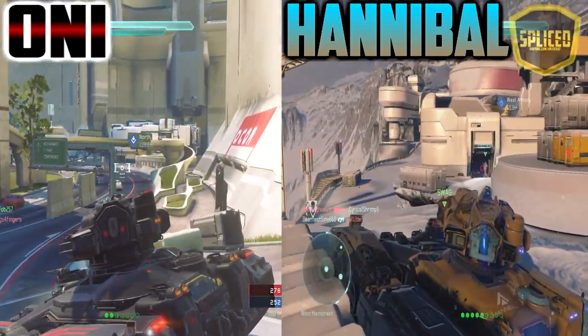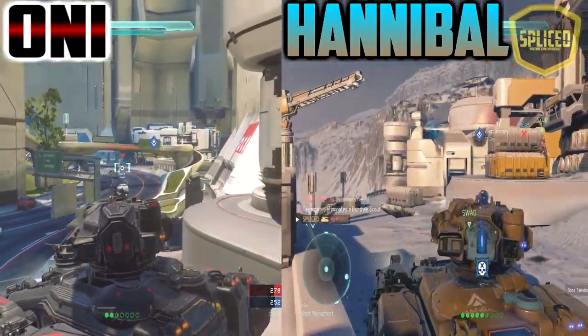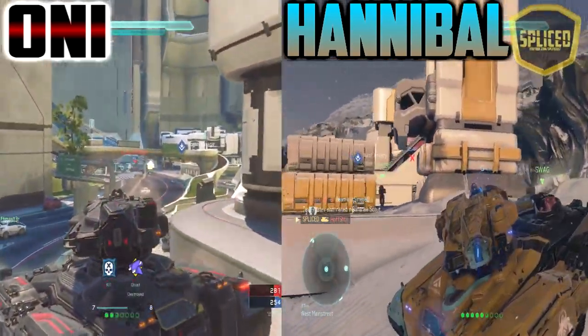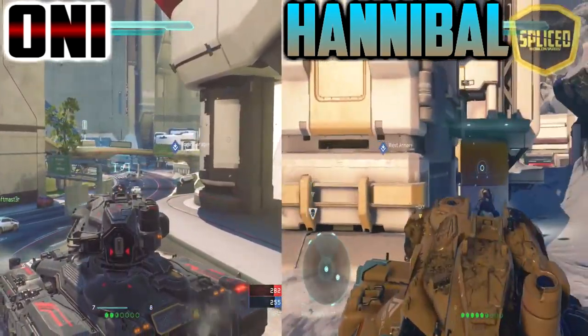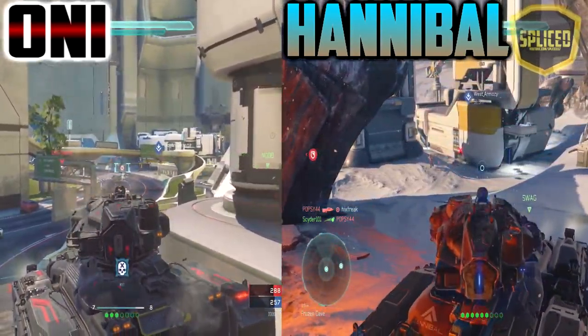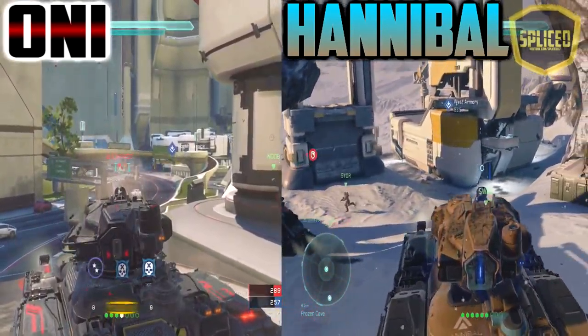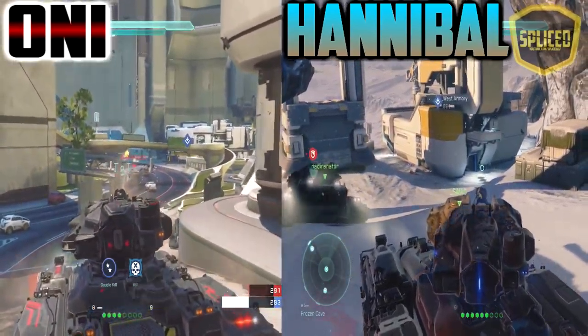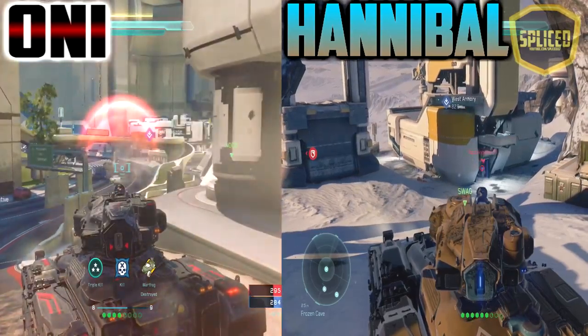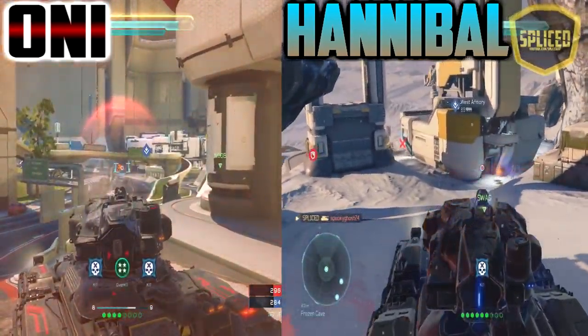First, I'm going to talk about the Oni Scorpion. This is a 7-rec legendary tank, and what differentiates it from the original tanks is that it has twice as fast shooting speed, meaning the travel distance of the shell is twice as fast and it reloads twice as fast. This can cause some serious killstreaks and multi-kills to happen in a short amount of time.